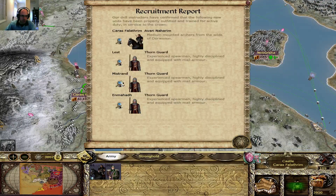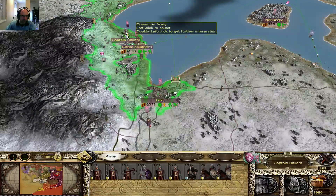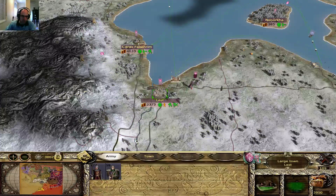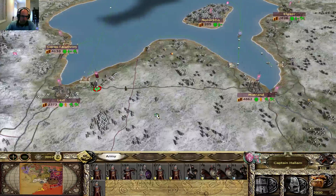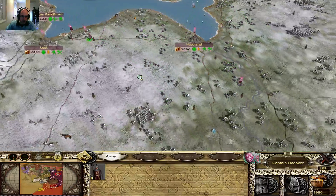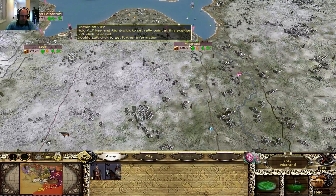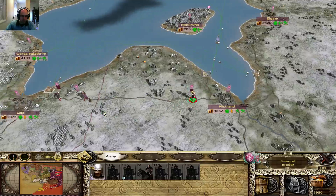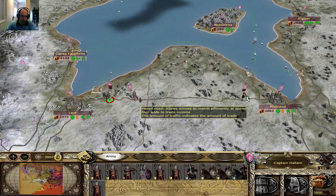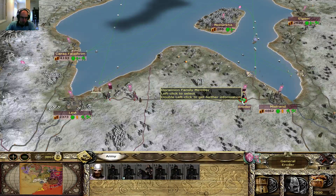I built those guys, and Lest and Mistrand are always building those — that was nice. So: one, two, three, four, five, six. Let me move these guys here. Not those Thorn Riders. Let me just see the number of cavalry units — three plus that one, that's four. Five with the General, that's good. Then I have one crossbow unit, two units there.